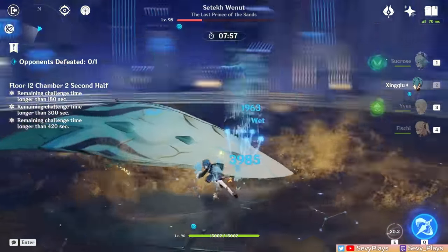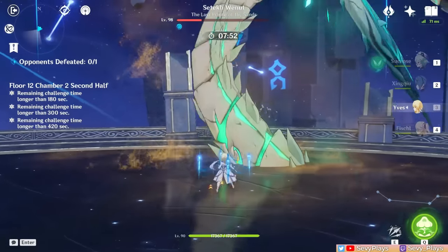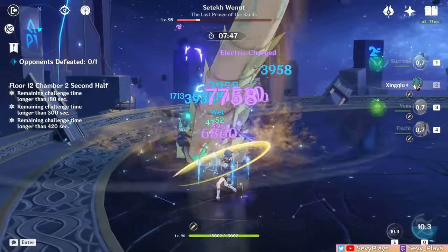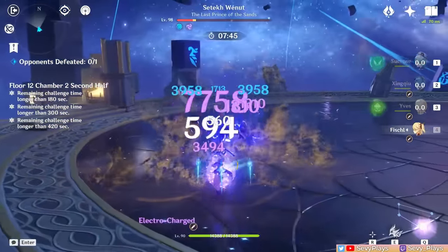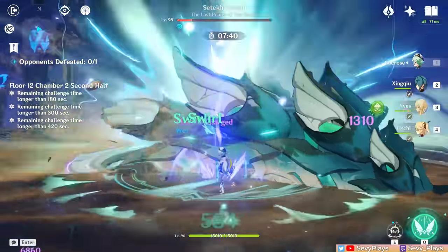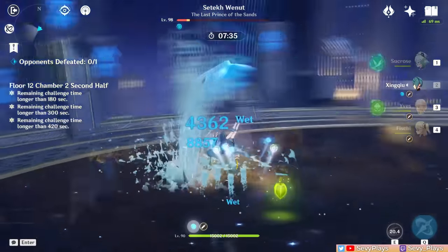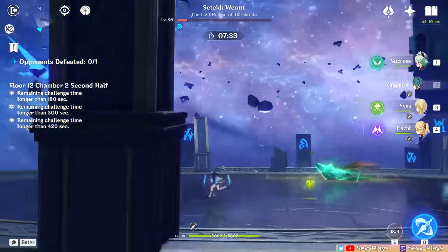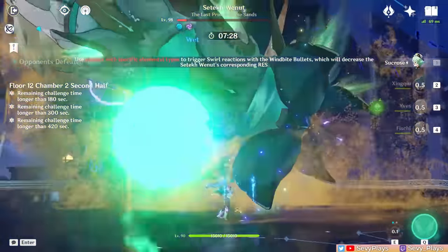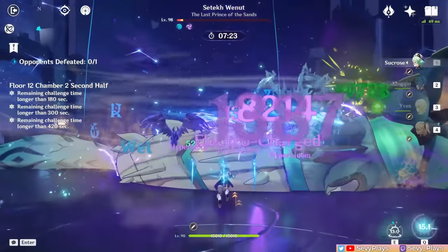My general rule of thumb is to preempt your damage window for its third appearance as that's the best time to deal damage to it before it floats. At least in this way, it's somewhat more predictable than the Ruined Serpent from before. Still, it's very, very annoying that we get such short damage windows. As I'm finishing it off, I realized I could have just saved my burst since it was close to death already, so this is an example of what not to do when saving your energy for the next chamber.